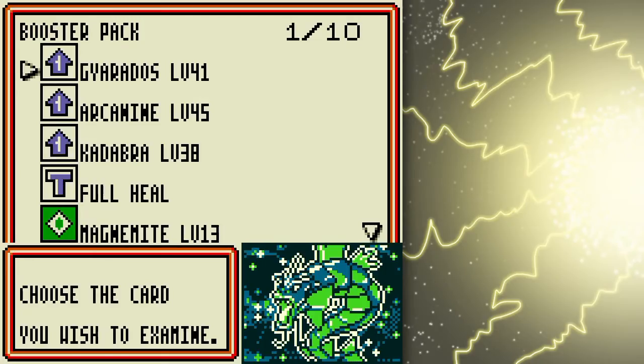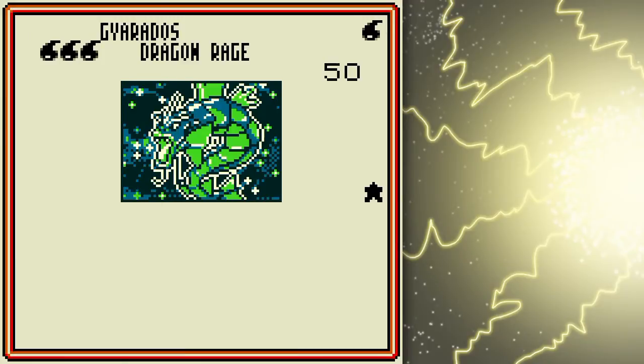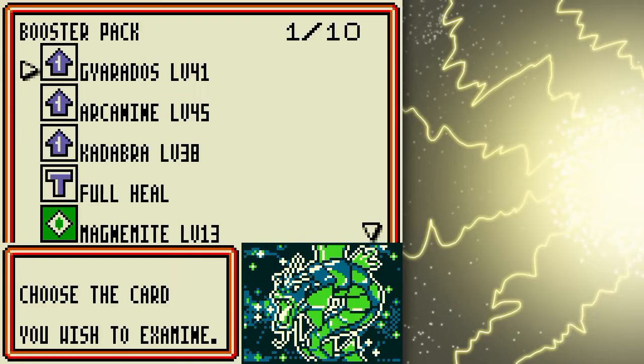What do I get? Oh, Gyarados! Awesome for a Raindance deck — not only because its weakness is grass, which offsets the whole lightning weakness that water Pokémon typically have, but it's easy to power up in a Raindance deck, because you can drop three water energy right onto it for Dragon Rage, or paralyze stuff with Bubble Beam. Very versatile card.